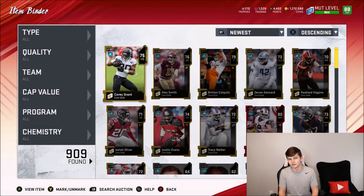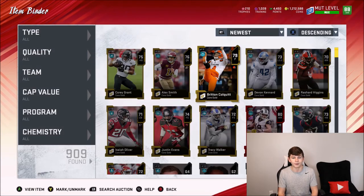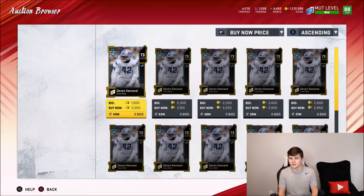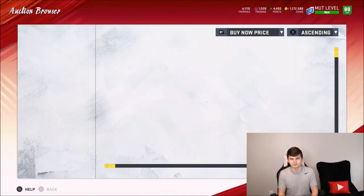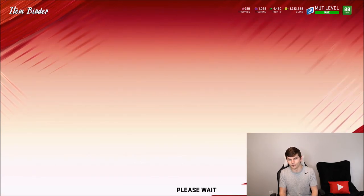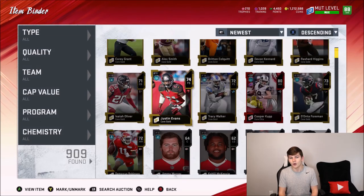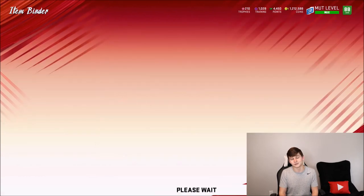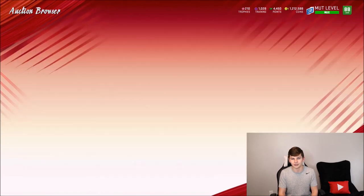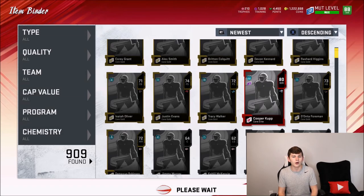Let's count up the coins. Alex Smith is currently going for 11,000 coins — and it's a 5,000 coin pack. Britton Colquitt is 4,000 coins, so right there we have 15K. Devon Kennard is about 2,000 coins — that's 17K. Rashard Higgins is about 1,600 coins — 18K total. Corey Grant is 2,500 coins. So 5 packs, roughly 20K total — though we did get one that was a free agent which hurt us. Moving on to the next 5 packs: we get a 3K result, then Justin Evans again at only 2K, Tracy Walker at 1,800 coins, and Foreman at 1,700 coins. Kyle Fuller is probably about 3,000 coins — you really want golds or elites here, not power-ups. Then a 70-overall max — not good.